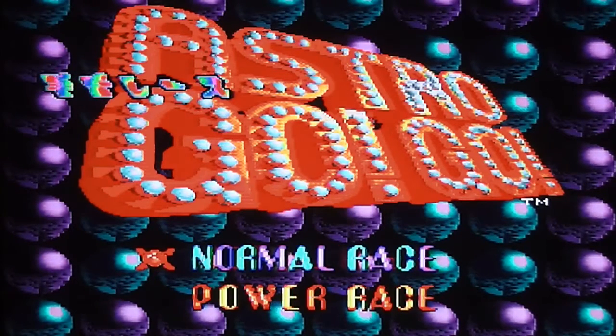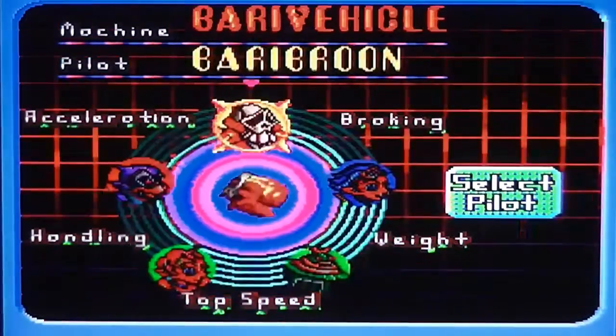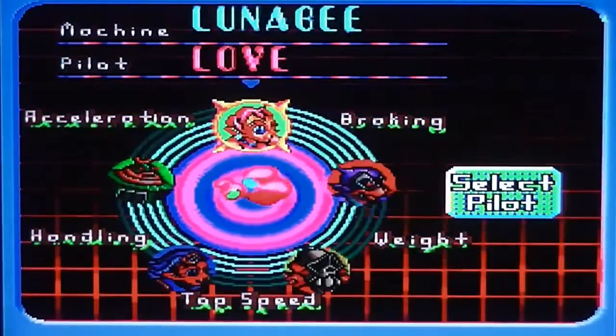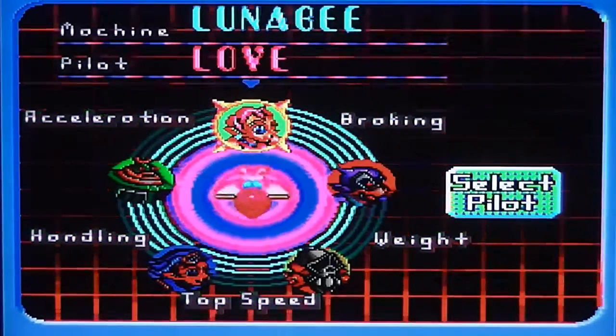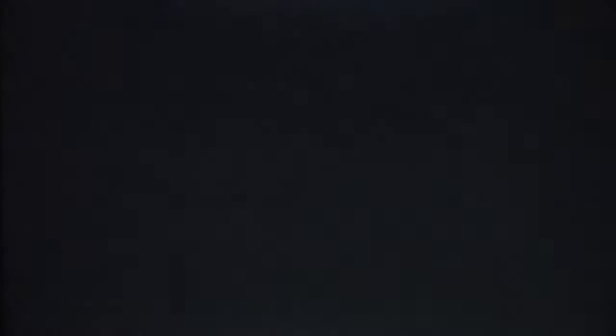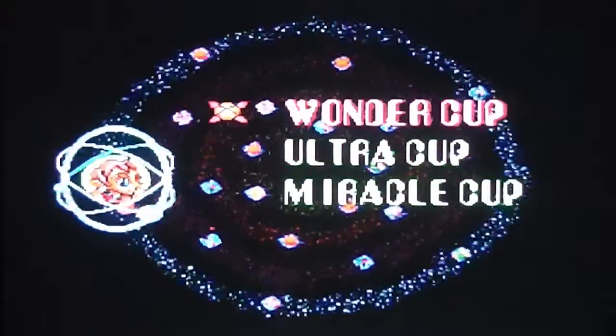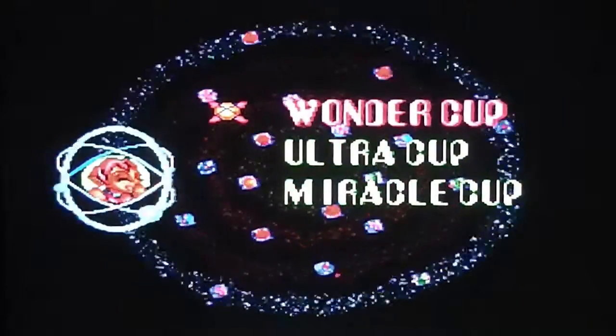That's the Astro GP and you can go normal race or power race. I haven't seen much of a difference between these so I'll just play normal race — I imagine the power race is a bit more difficult, kind of like the 100CC mode on Mario Kart. I'll pick a character — I'm going to go with the lady character because I've found she's quite a well balanced character and I've been able to win races with her. Then you get to pick which cup — there's no locking on any of the tracks so you can play whatever you want from the start. I'll go with the Wonder Cup.